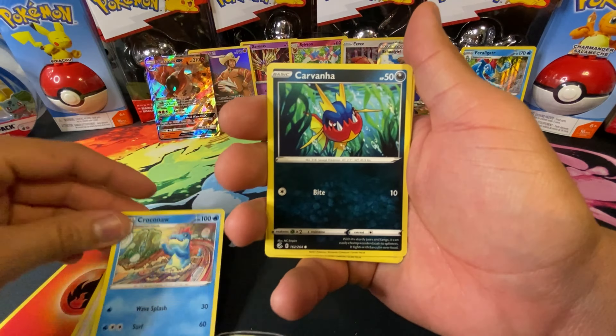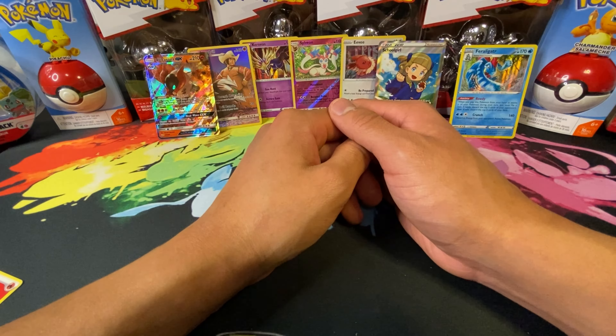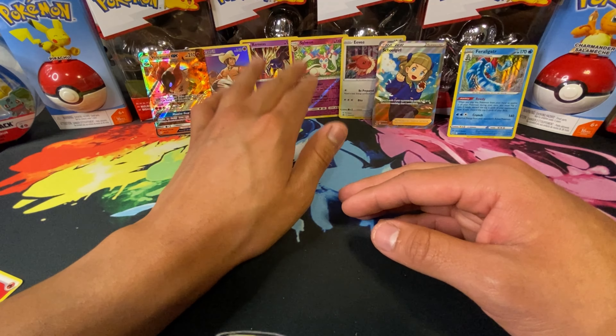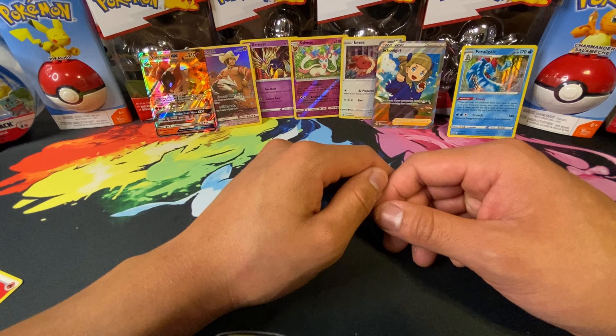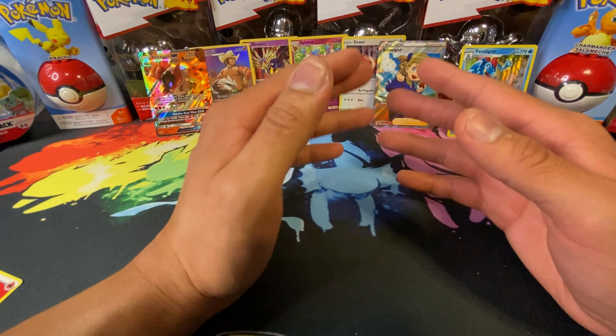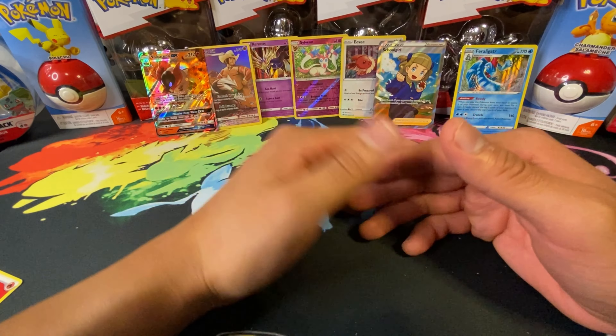That's it for the video — thank you all for tuning in! We did do well: we got a Volcarona GX, Excadrill — that's beautiful — Incineroar, Sylveon holo, a schoolgirl full art, and a holo Incineroar. Not too bad! These are Pokéball tins — a very nice collectible to have in your collection. If you all see some, pick them up ASAP, because they're well worth it. Cosmic Eclipse alone is just a banger. Don't forget to like, subscribe, show some love — I'll see y'all next time, peace!